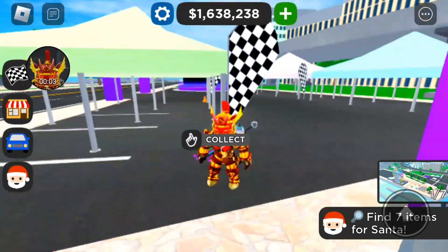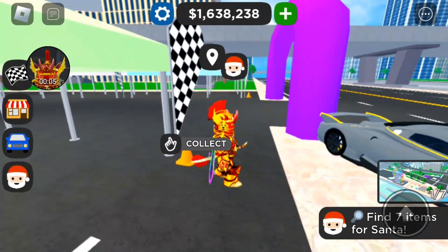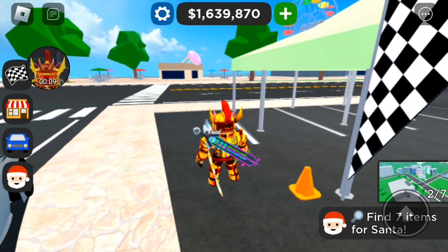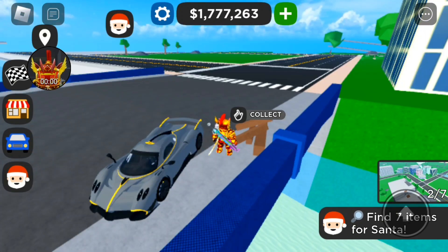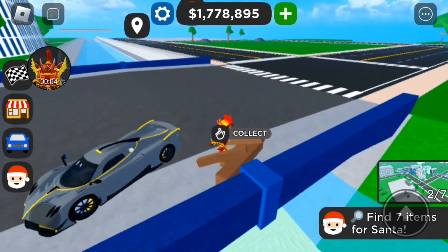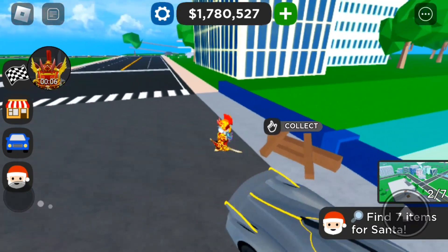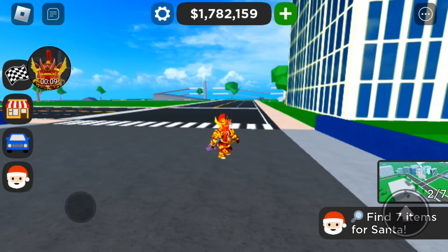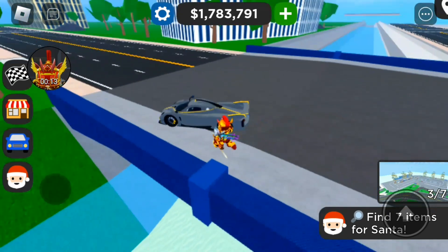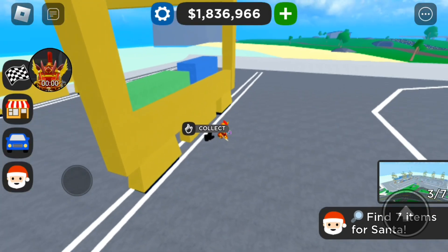Here's your next item — I just saw this right off the road. It's right by the entrance to the street race. Here's your third piece — this is on the bridge just across from the bank and the parking garage. Collect that and onto the next one.